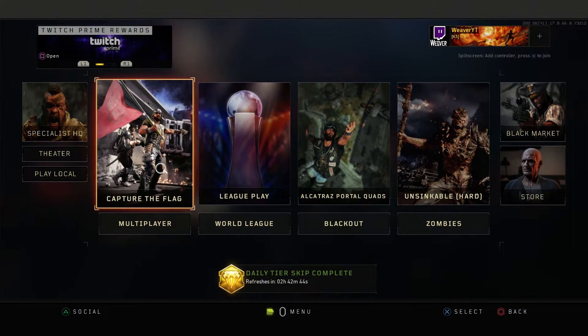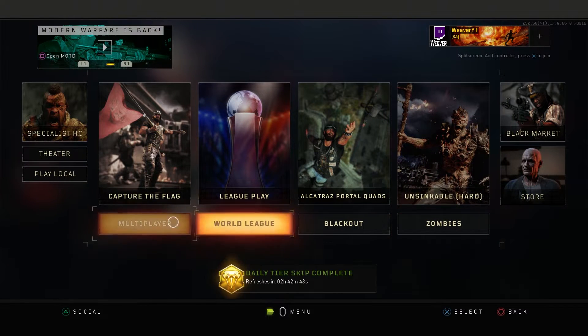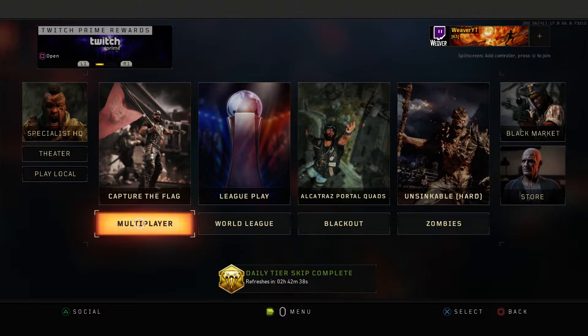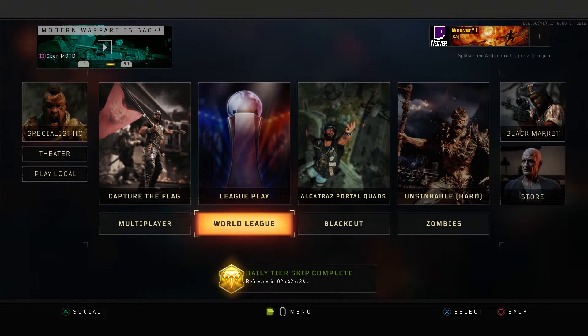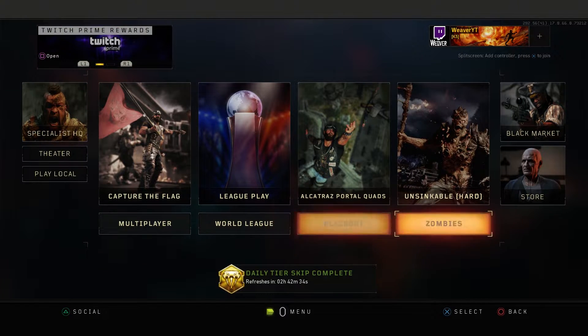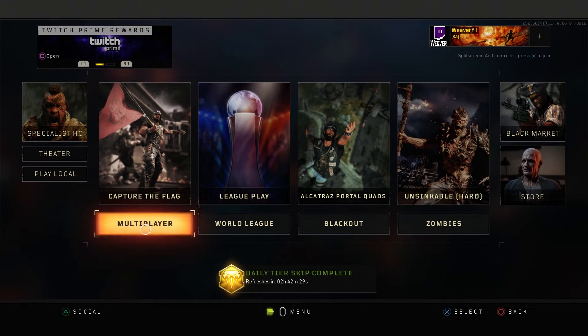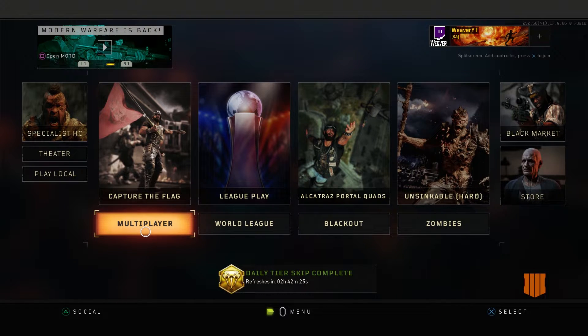If you're low on time, here's my suggestion based on looking at all the modes for the past five days: multiplayer gives you the most drops, then League Play, then Blackout, then Zombies. So go in that order from left to right for the best possible crates.